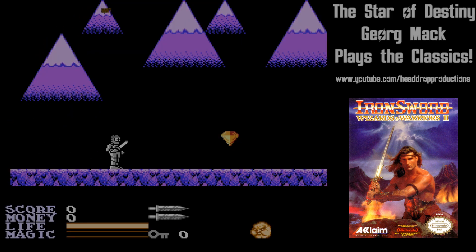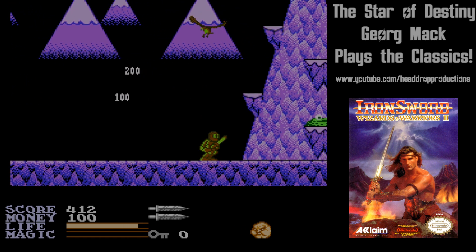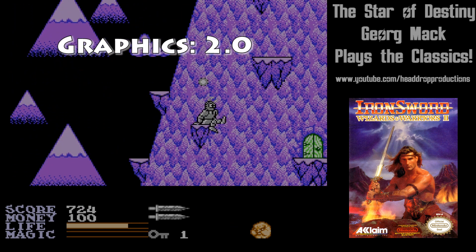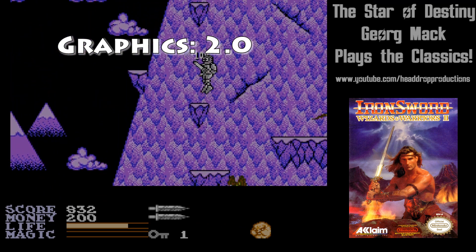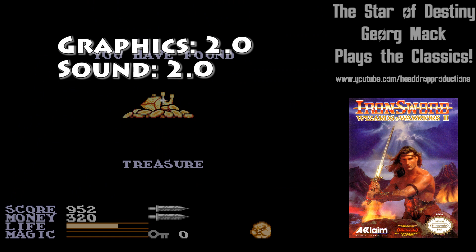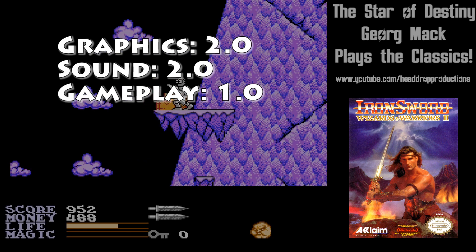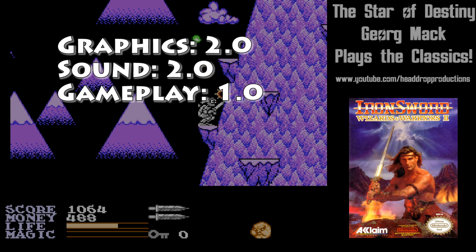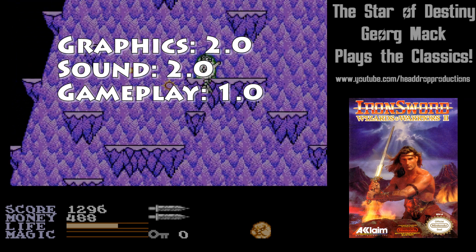When it comes to grading Iron Sword, Wizards and Warriors 2 on NES: graphics get a 2.0 — graphics haven't advanced in the two years since the first game. Sound gets a 2.0 — the music and sounds are decidedly rare; they aren't great, but they're distinct. Gameplay gets a 1.0 — Kuros is still too floaty, his jumping is still too imprecise, and attacking is still too blunt.